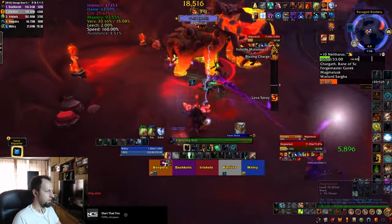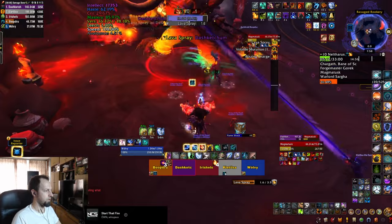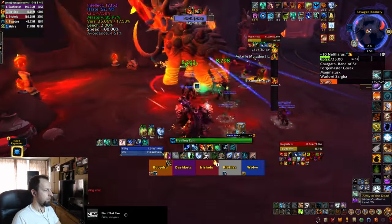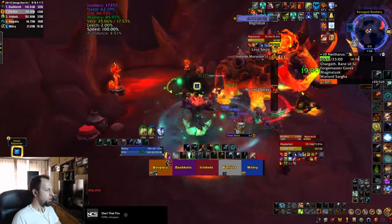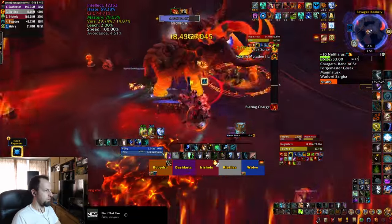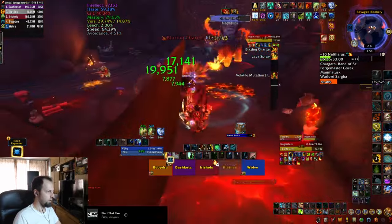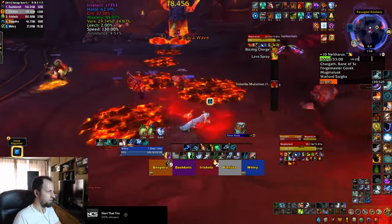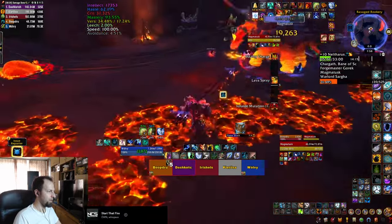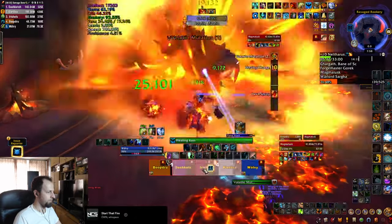The first boss is Magmatusk. He fixates a player with Lava Spray, a frontal — make sure that player is the only one being hit. He also spawns fire swirlies on the ground, so dodge those. For Blazing Charge, he charges in a direction until he hits something — make sure you're not in the way, and dodge the waves that come out of him after the impact.